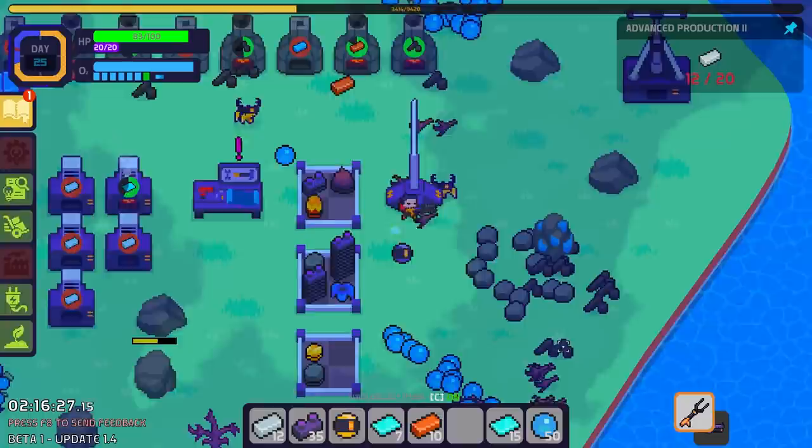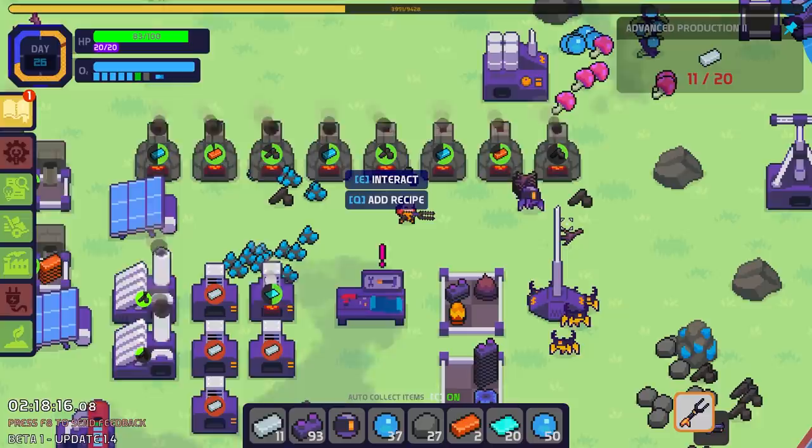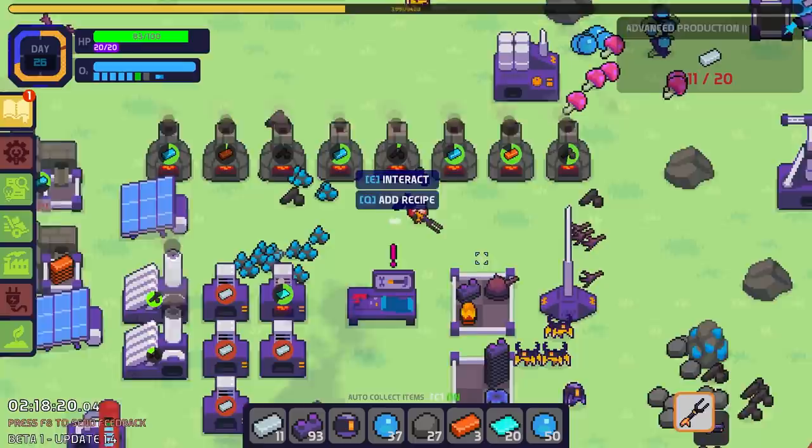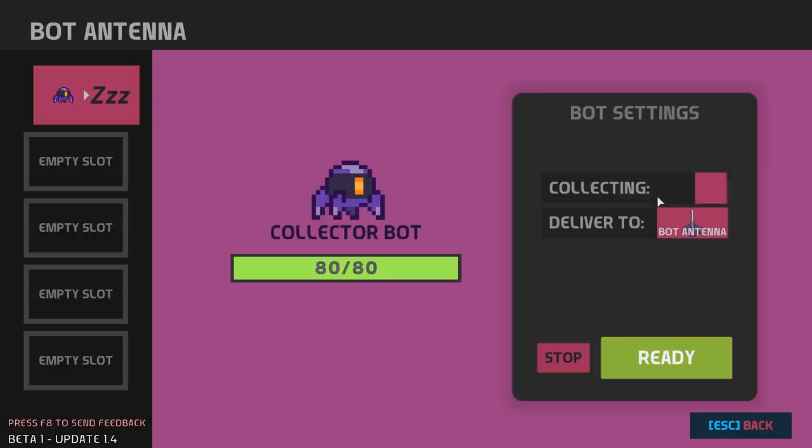I'm going to try just going three logistic bots, one collector here — correction, four collector bots, because I think I just need someone that's able to collect these better. Then I just need a bot antenna here because they can take the oxygen from this very oxygenated place. The hardest part right now is actually collecting a blue bar before the bots get it — they're all quickly turning them into steel, which is good, but I do need a single bar just to be able to actually build some stuff. Finally got that done.